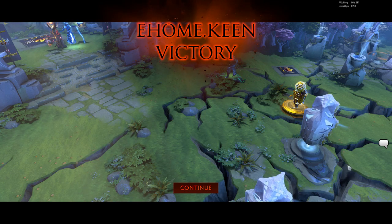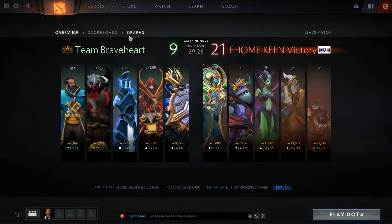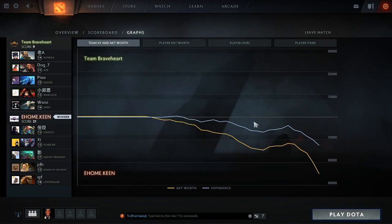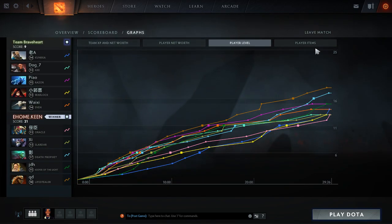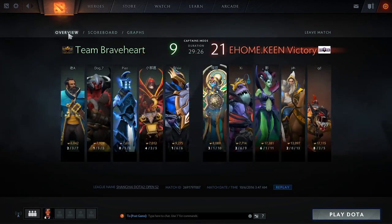I think Kotl is a very busted hero in terms of it breaks how the game works, because you can move heroes around where you otherwise couldn't. So the hero is always going to be pickable — it's just if you can warrant the laning stage, which people have learned to duel off-lane with him and apply some pressure with Illuminate spam. And I think it's definitely a hero we'll see a lot — it's just more team-specific than anything.